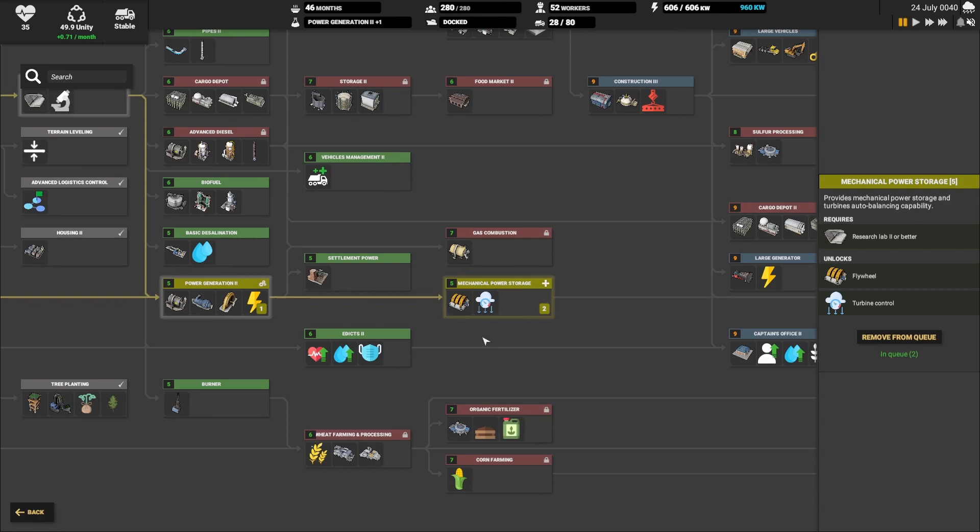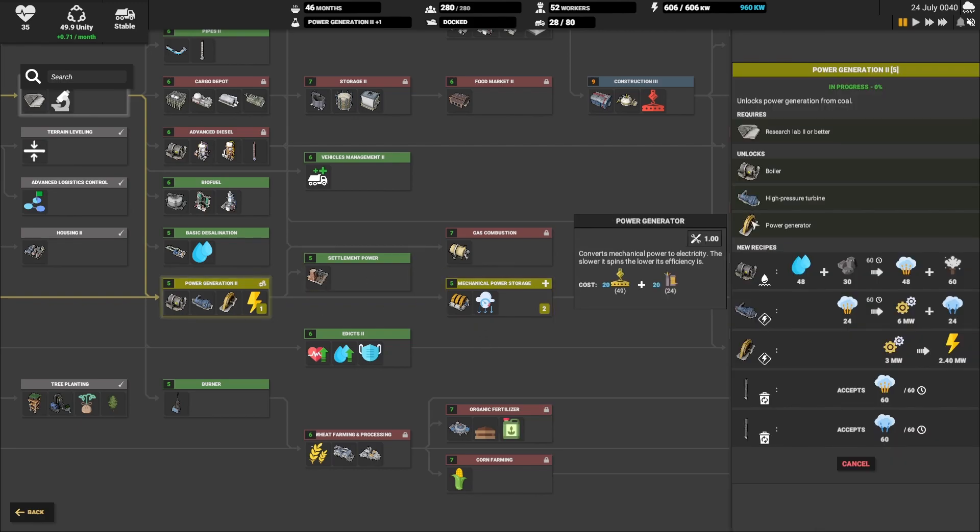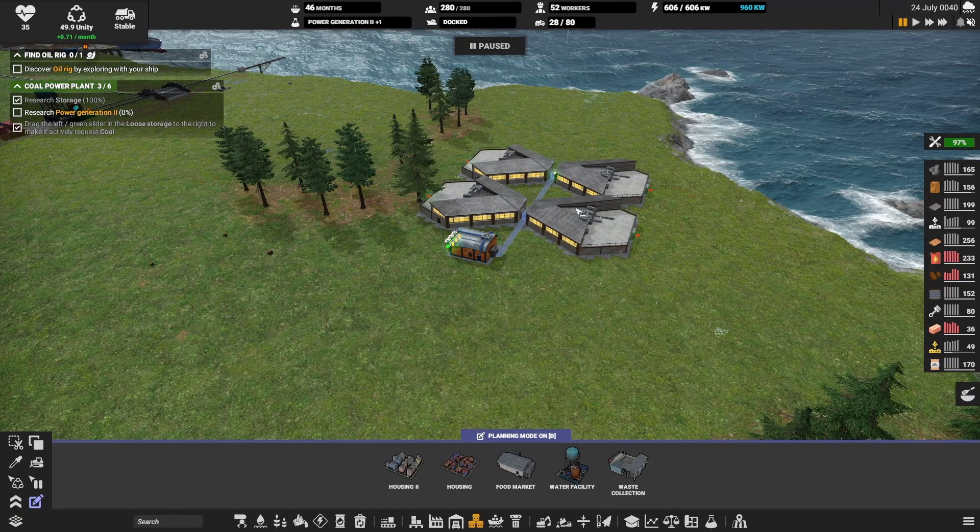I'm not going to go into a big explanation, but this thing gives you 2.4 megawatts. 3 megawatts of mechanical power converts into 2.4 megawatts of electrical power. You have to have water and coal. It does steam high, and after this the turbine is helpful, but we have to vent the low steam. We'll get into all that later on. So let's go ahead and unpause.